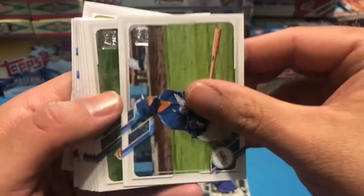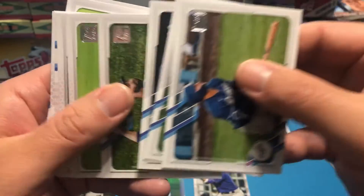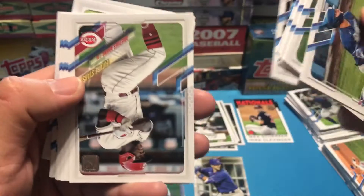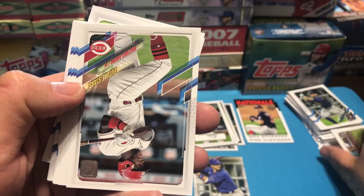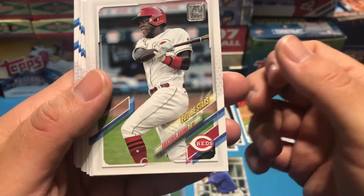Joc Pederson, now with the Cubs. Jake deGrom. Manny Machado. Aristides Aquino Future Stars.